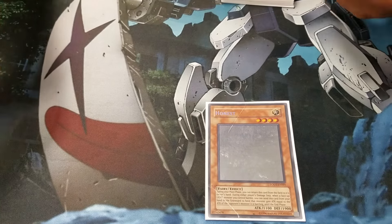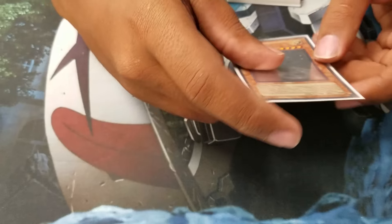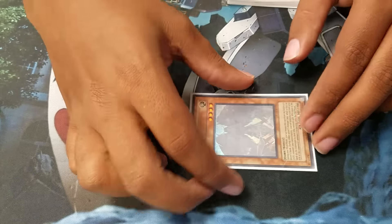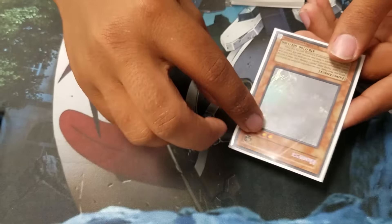Another level four I play is Honest. He's there just in case Cyber Dragon Infinity is about to get attacked with some major damage and you don't have enough attack points. Because of course, you just ditch him and your opponent kind of loses no matter what he plays. So that's the only reason why he's really in here.